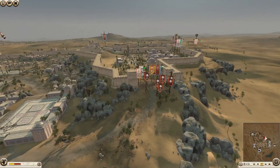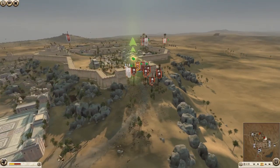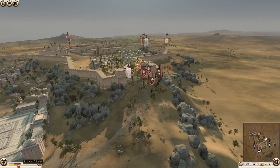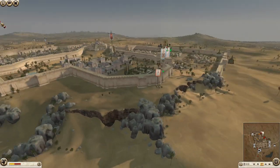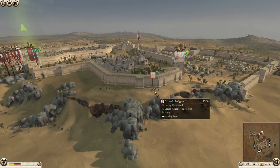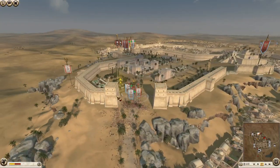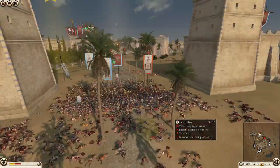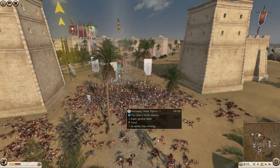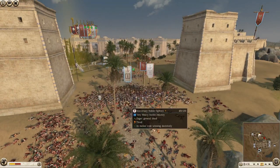I don't know what the Carthaginian general is doing - getting himself shot by arch towers is one way of putting it. There you go, sacred band now breaking. This is what happens when you kind of push through - things like this happen. He's fully gone, and swords against spears - never a good idea. They're also probably exhausted. The general for Carthage is gone.